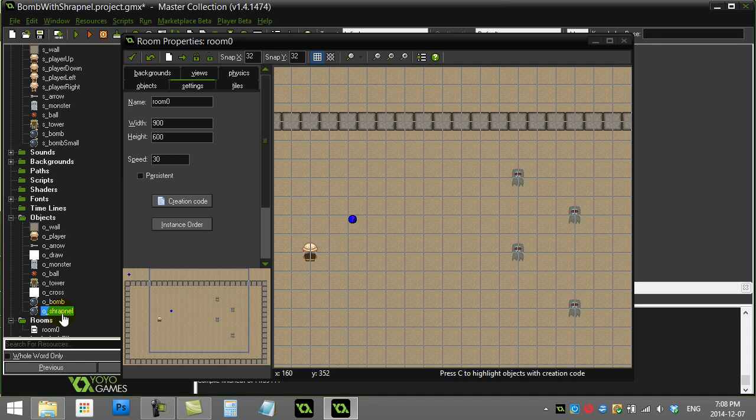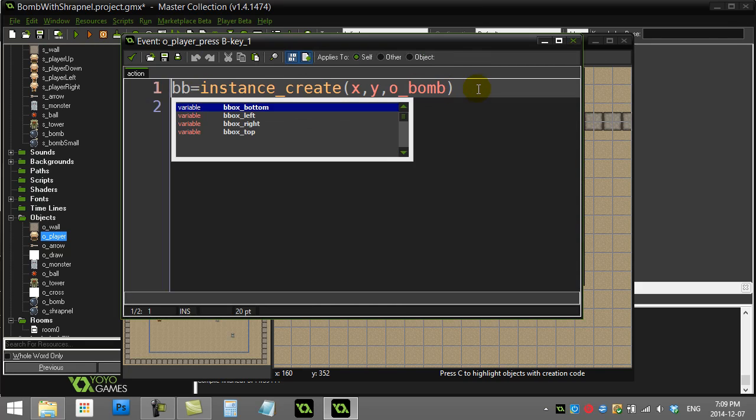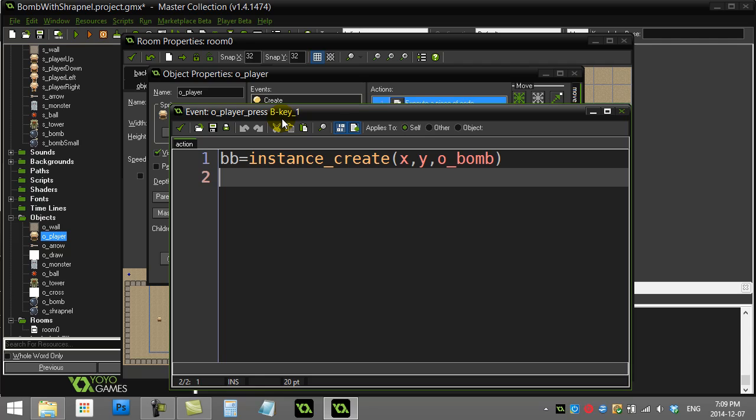In the player object I've already added: press the B key and it creates a bomb that just sits there. I haven't got it moving yet. So let's start from this point and make it so the bomb eventually explodes after a second or two or three, and then spits out a bunch of flying pieces.